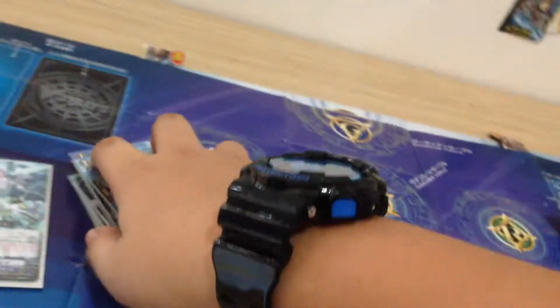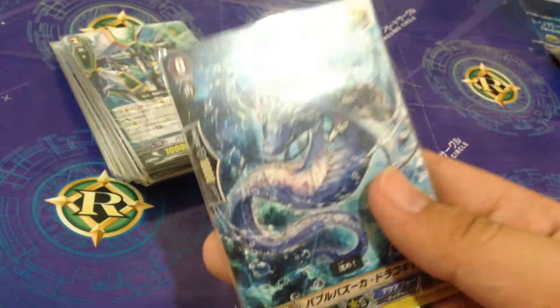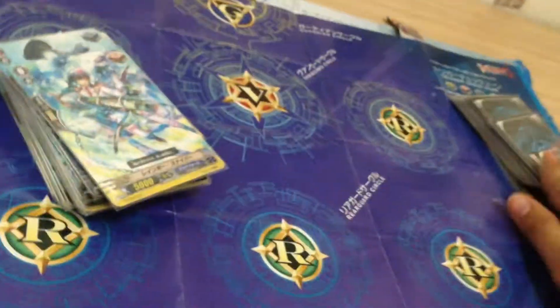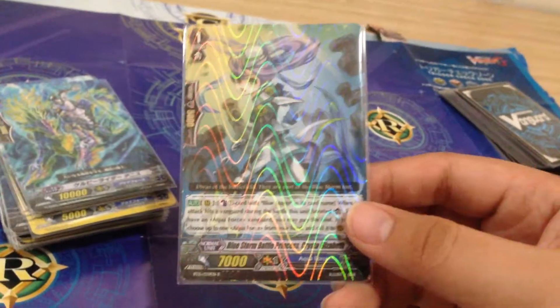Then we have the 10,000 attacker. Next we got the second attack-to-drive trigger — to drive, if I'm not mistaken. Then the critical trigger, the 8,000 attacker, and some stand triggers. Then a draw trigger and the second copy of this card. Next the 10,000 attacker again. Oh wow — another 10,000 attacker. Here we have a rare disc card.